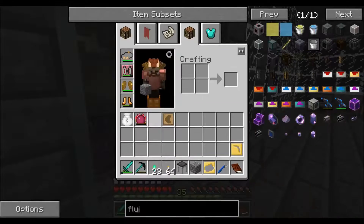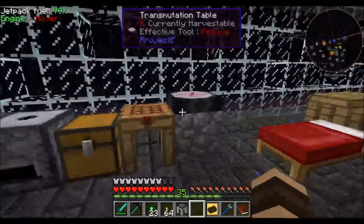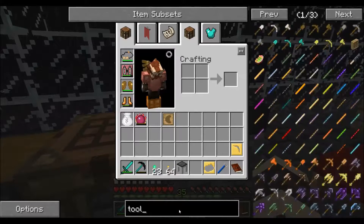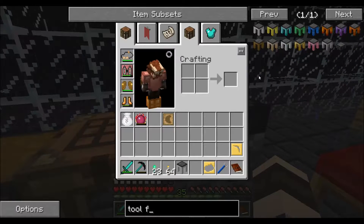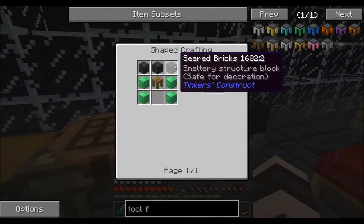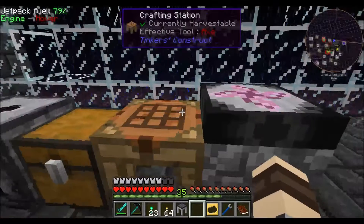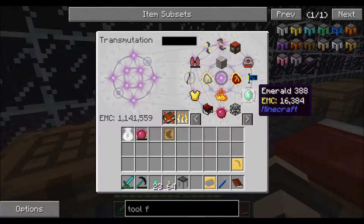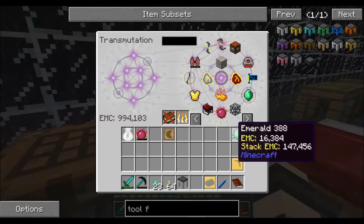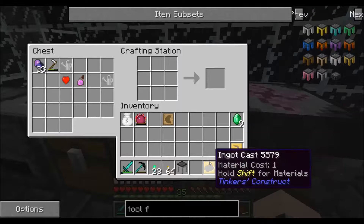The annoying thing is it's going to require emerald blocks - even emerald blocks. So let's see: tool forge. We need four emerald blocks, seared bricks, and a tool station. Let's see. So let's make an emerald block first. Can these actually be tossed in there? No, they can't.